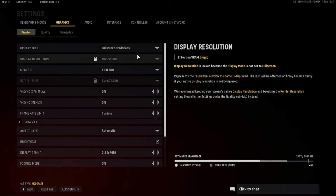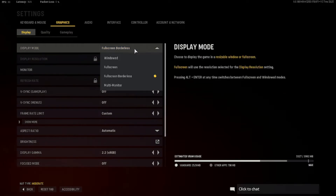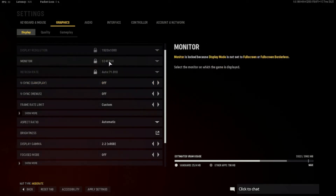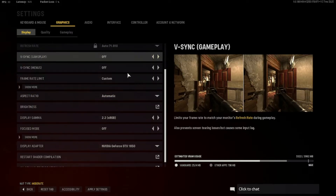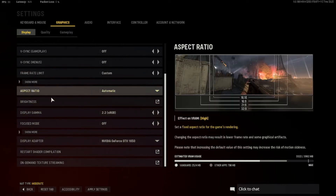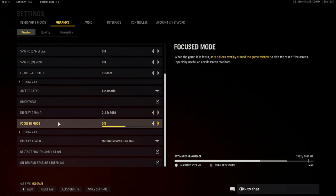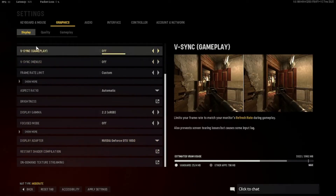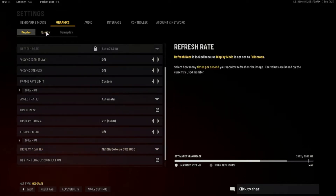That's literally all I have changed in KBM. For graphics, my display mode is Fullscreen Borderless. My monitor is the Samsung S245 F350. Framework custom frame rate. Aspect ratio, display gamma, and Focus Mode off. My GPU is a GTX 1650.